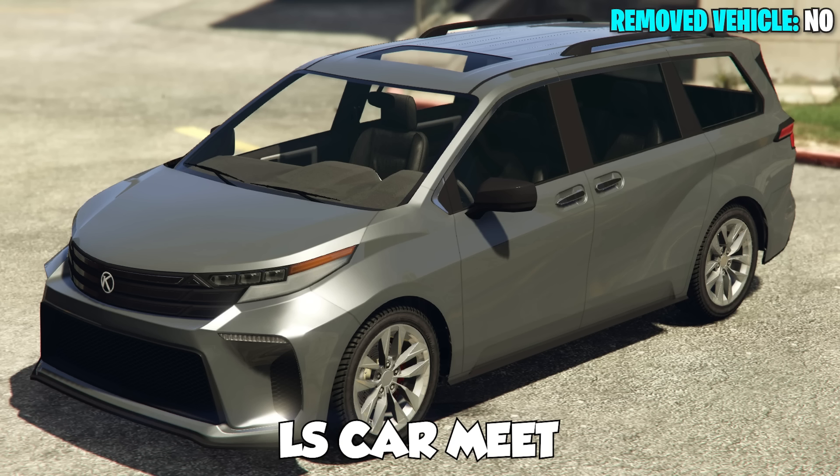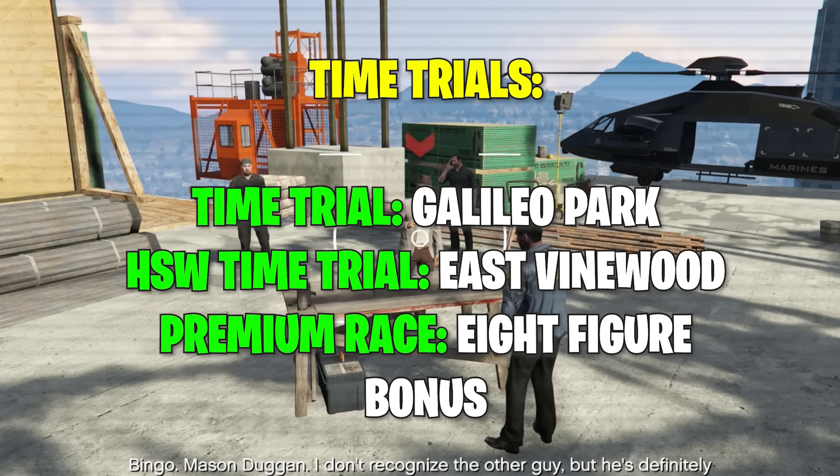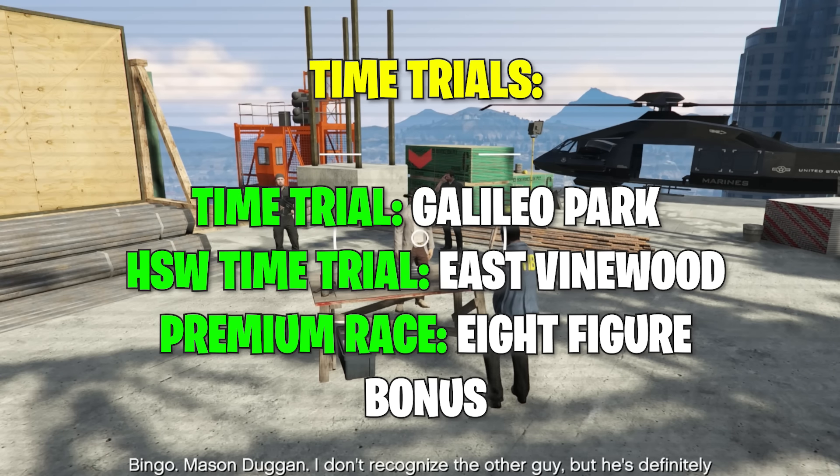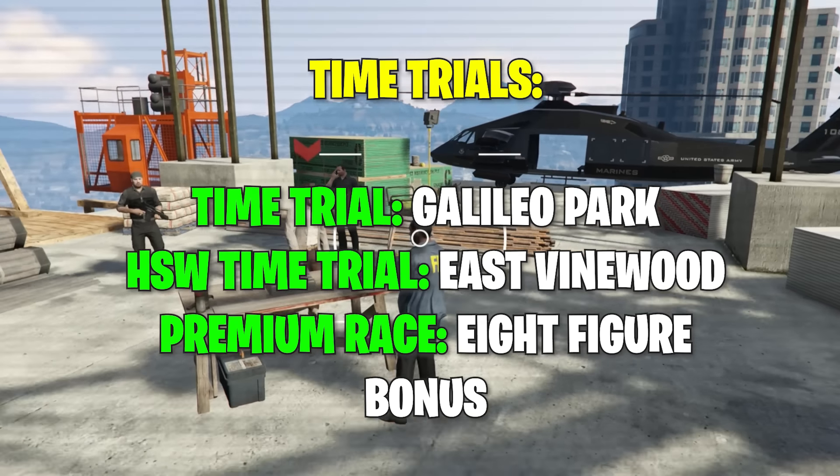Your premium test ride is the Karin Vivanite. Finishing off with your time trials: your premium race is the eight-figure bonus. Your normal time trial is Galileo Park, and your HSW time trial is East Vinewood.